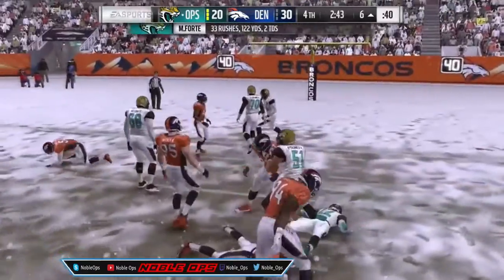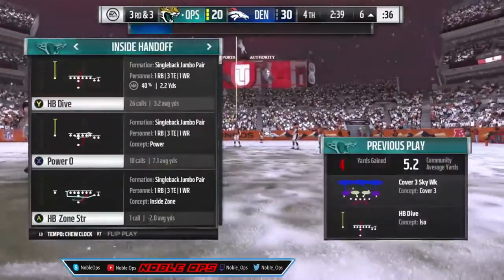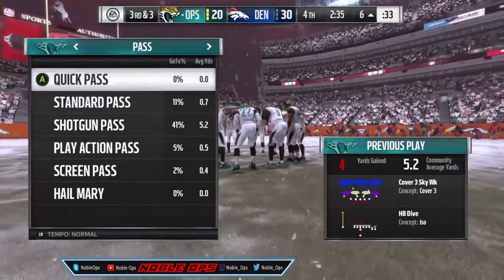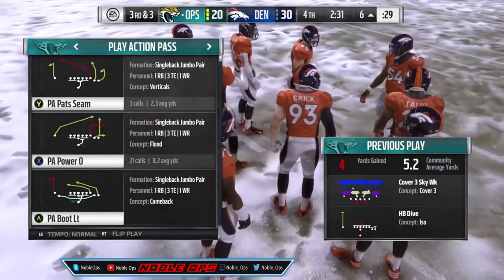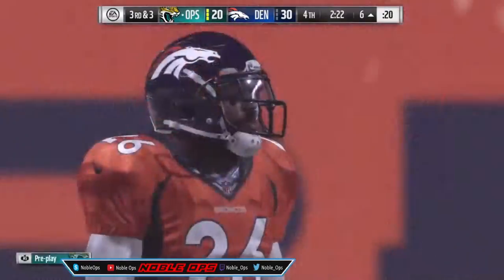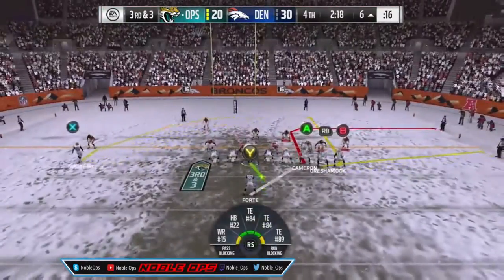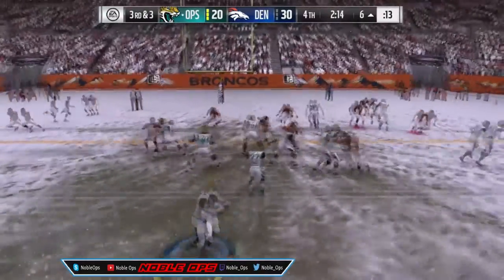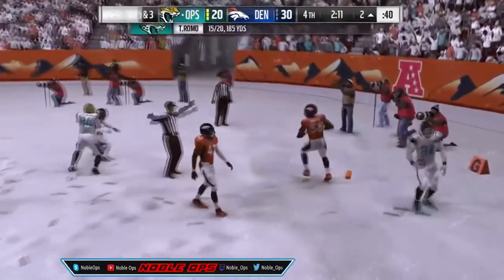Protect the ball because the Broncos will strip it. Now at the six yard line I like to run PA Power O — play action, the middle option. You'll see the tight end on a streak route or a sort of deep out route and you hit him right as he cuts — he should be wide open. Just wait a little bit and apparently we didn't get the end zone.